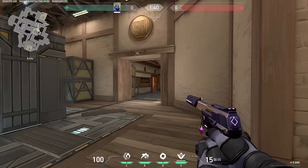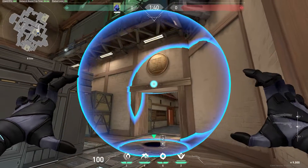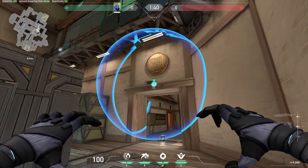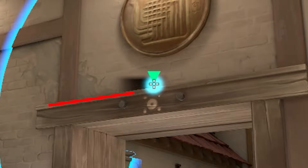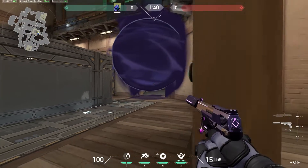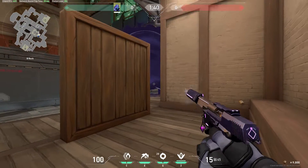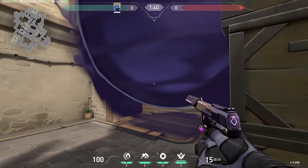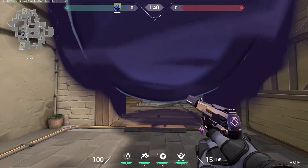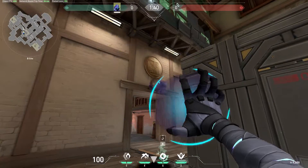Next is a smoke for C link. It's pretty similar to the previous smoke except there's only one line to hang it off of. The best place to play when using this smoke is in gong or in back sight of B, and this is what it looks like for someone pushing in from C link. You can use the same smoke for A link and it's the exact same lineup.